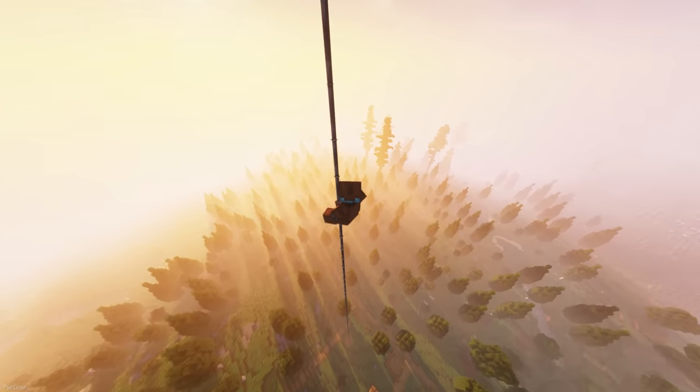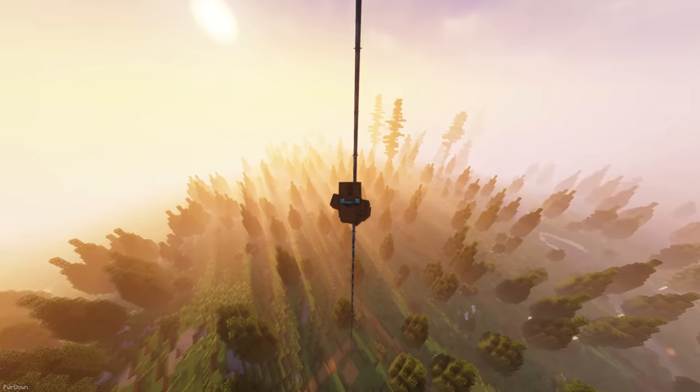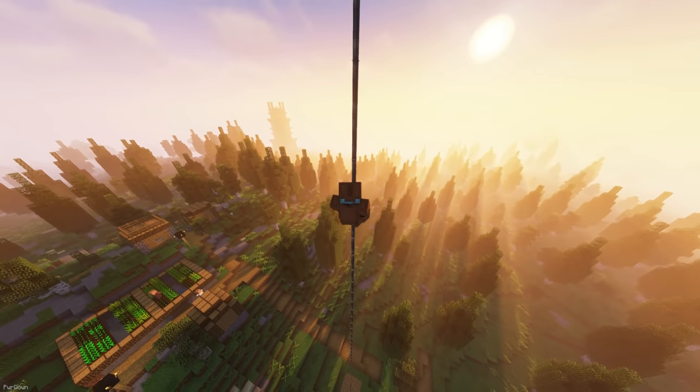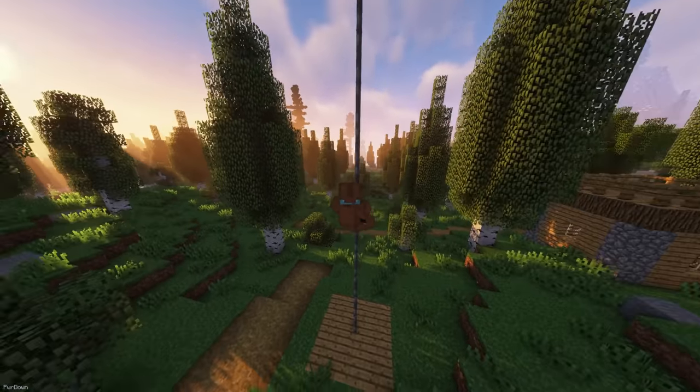To the Bat Poles adds a new means of transportation, which is the iron bars. When you stack them on top of each other, you'll be able to slide down them, similar to what you'd see in a firehouse. You can only slide down them though, as you can't climb up them.